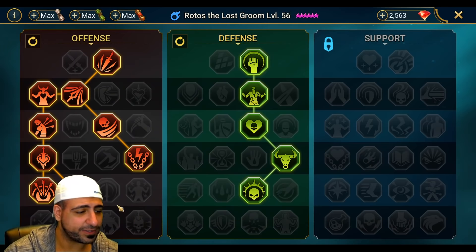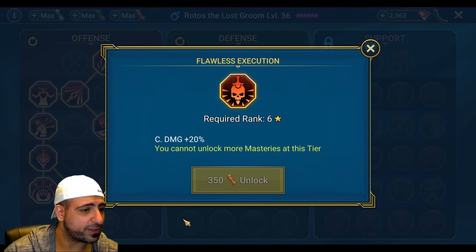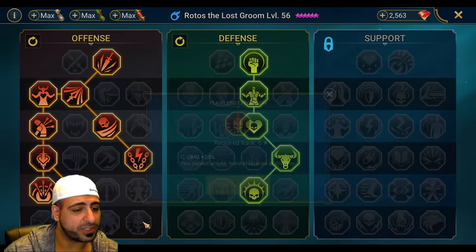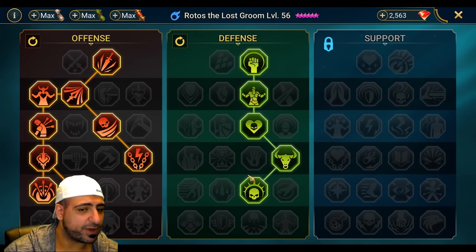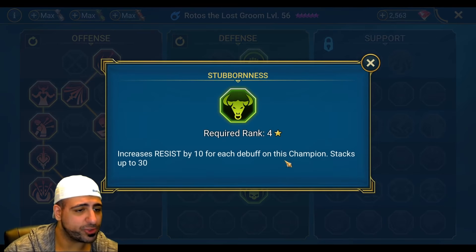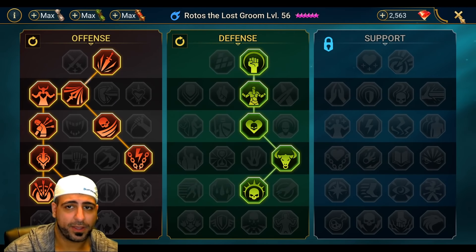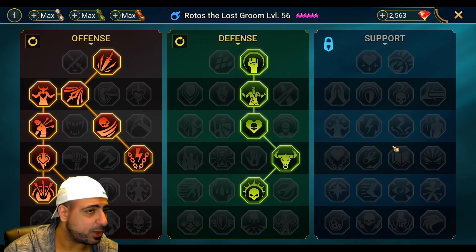For masteries I went with Helm Smasher - if you want to use him for clan boss you can go get War Master instead. For the defensive tree I went all the way down to get Retribution, and Stubbornness which increases resistance by 10 for each debuff on this champion, stacking up to 30. You can switch things out based on how your team is set up.